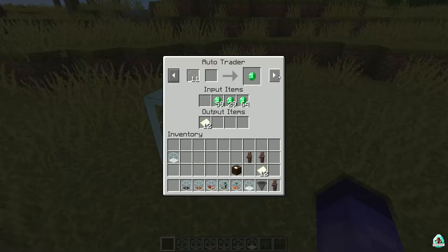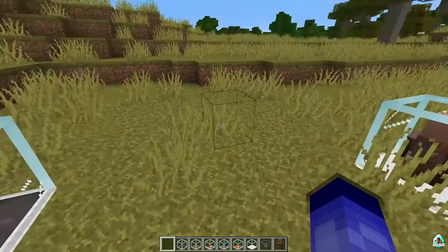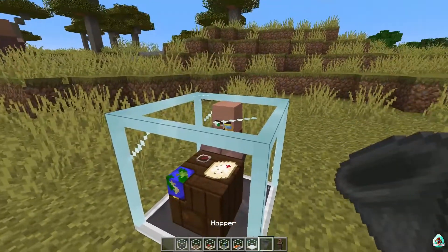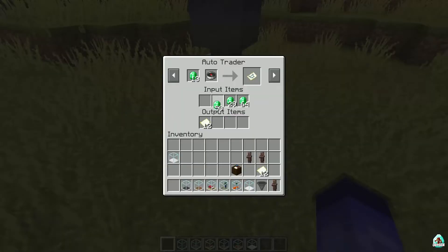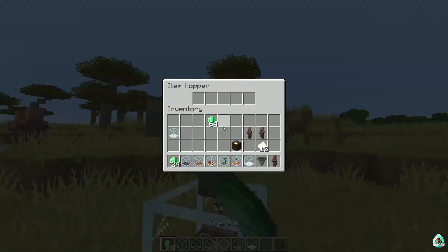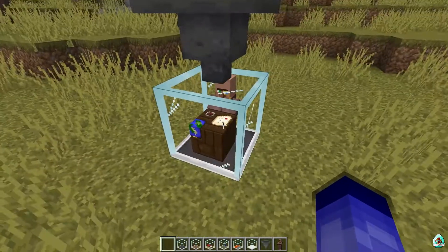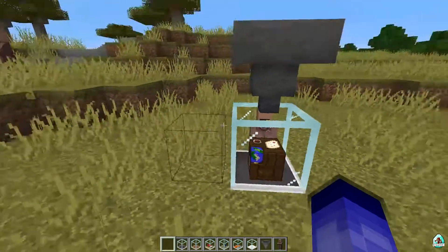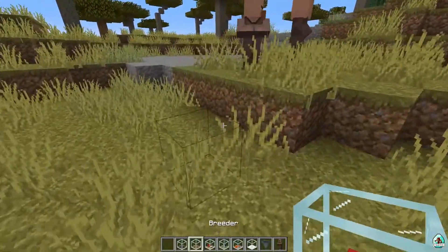As you can see, after a small amount of time this guy restocks and can output items again and again. Simply cool - I love this system already. It can work with emerald hoppers too. Yes, it can work with hoppers and with this auto-trade system. Mojang, please add something like this to vanilla Minecraft.